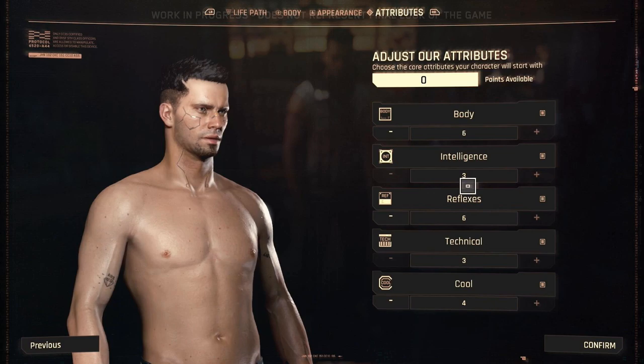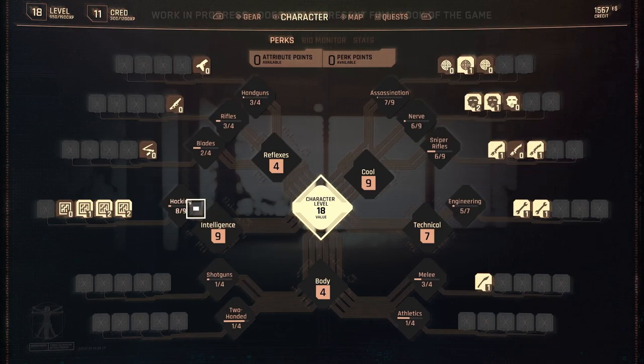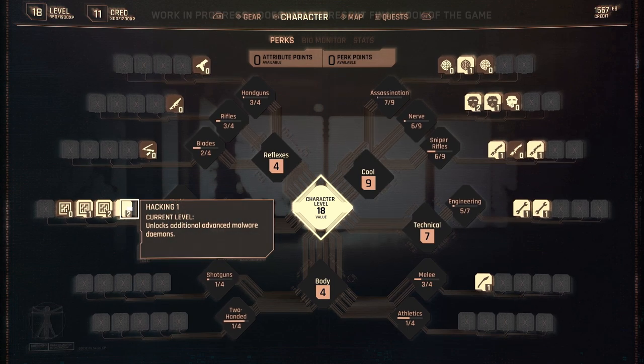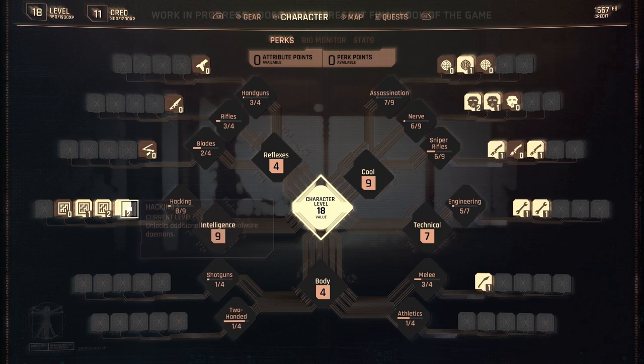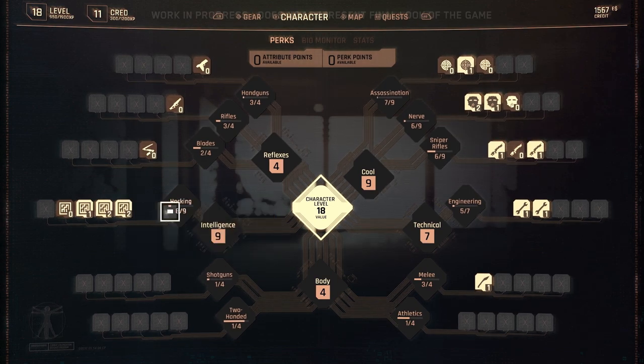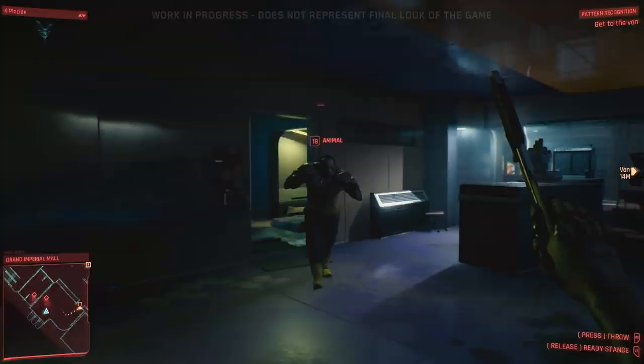As we continue, the RPG elements start to show themselves. Just like the tabletop pen-and-paper game, you have to slot in your stats in preferred areas. It looks like you start off with 22 character points that can be put into five areas: Body, Intelligence, Reflexes, Technical, and Cool. However, that's just the start — each main stat has its own substats, like proficiency with handguns, melee ability, engineering skills, hacking, etc. This is where you ultimately start creating your own build: from a main stat like Reflexes, it's broken down into substats known as attributes, and then finally perks.